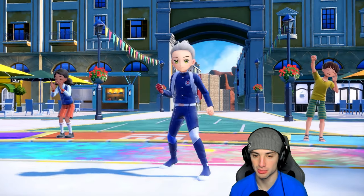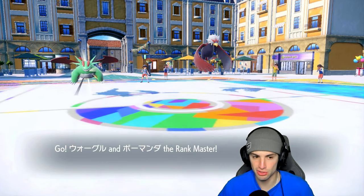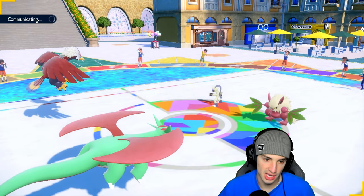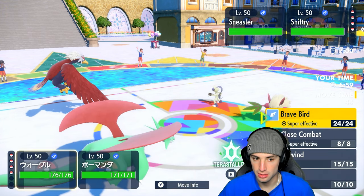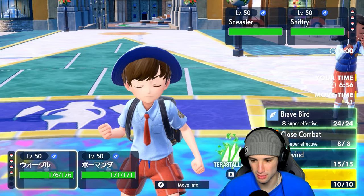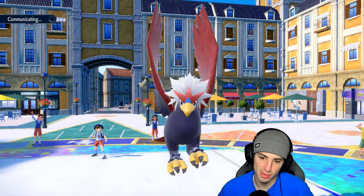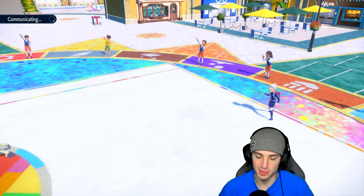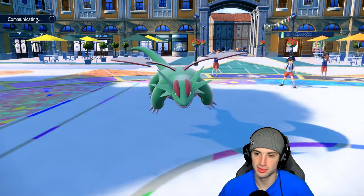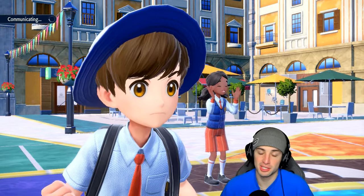They actually lead Shiftry and Sneasler. They could Fake Out but I have Covert Cloak on Braviary. Setting up Tailwind and going for Focus Energy on Salamence — could see a swap or Protect from them. Going for Focus Energy works so well. With Tailwind and critting Draco Meteors flying everywhere, that'd be a blessing if both go off this turn.